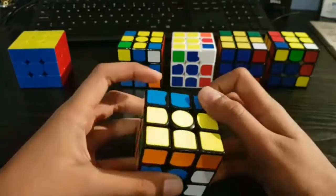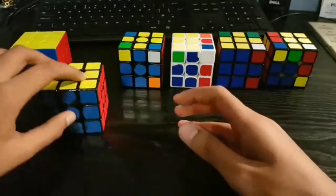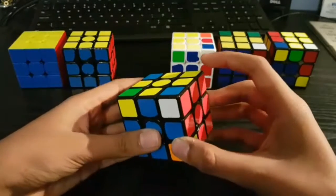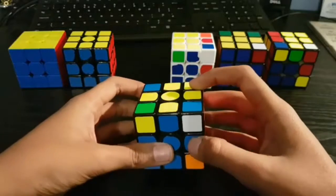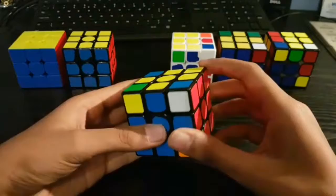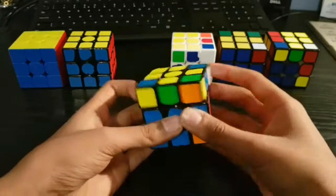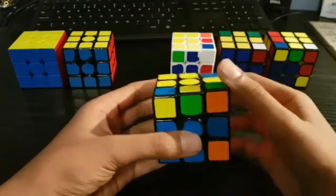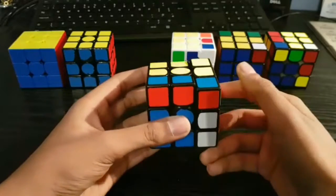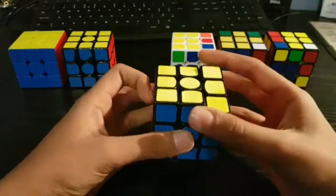And then R U R prime. Onto this next case: with this one you create the F2L pair like in tips and tricks day three, so you do a U prime and R U prime R prime which creates the pair in the back, and then a U2 R U prime R prime.